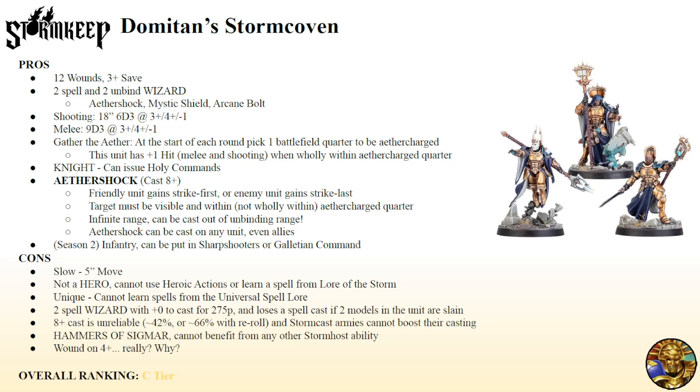That is a lot of points in any list — that's more than a unit of Fulminators. It's very, very expensive. Stormcast really don't do a good job boosting spellcasting. All we have are random allies that can do it and the Stardrake, which is 400-500 points. It's really expensive to get these guys to a plus one. To get a plus one and a reroll, you have to pay at least 470 points in a Stormcast army. The eight-up cast is really the worst part of this for me — that's only a 42% success rate, or about 66% if you have a reroll effect from Chronomantic Cogs.